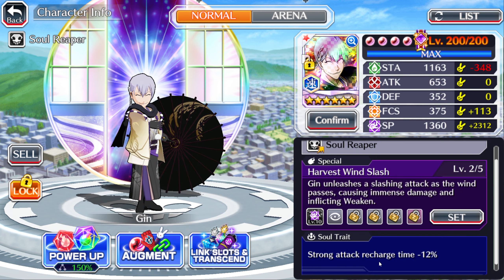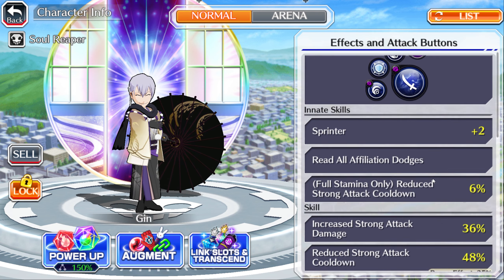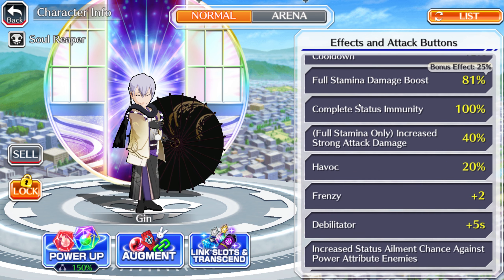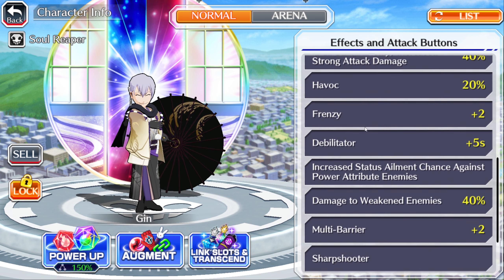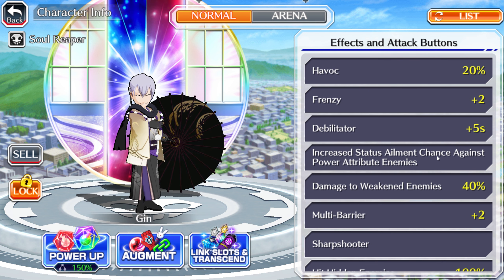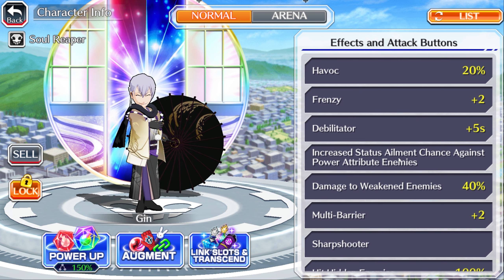We have full stamina-only reduce strong attack cooldown, so he's gonna have strong attack recharge of 18% when you combine it with his soul trait, which is really, really good. Then we have complete status immunity from all status elements, which is really good for content like GQ — which is why I wish he had a boost or heal. He has Havoc 20 for increased strong attacks, strong attack radius, Debilitator Plus Five seconds, and increased status element chance against power attribute enemies, which is really strong on a character with weaken.